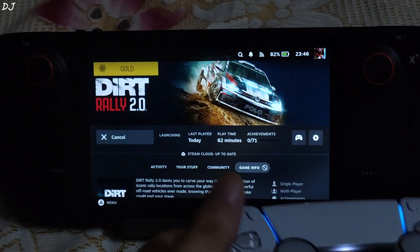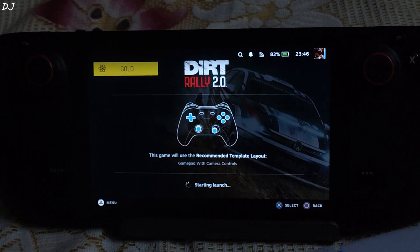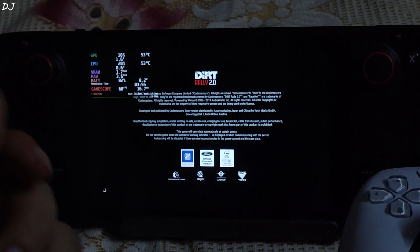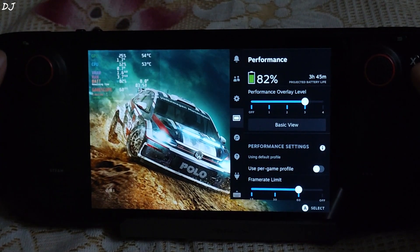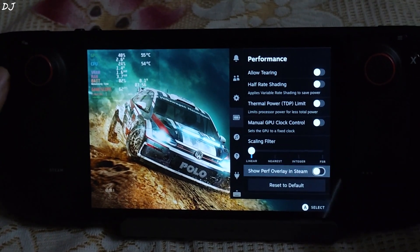Starting the game. I have connected my DualSense controller to the Steam Deck via Bluetooth. I will be targeting 60 FPS in this game. I have no idea why this game is marked as unsupported — even the multiplayer mode works on SteamOS. Performance overlay level set to 3, frame rate limit set to 60.